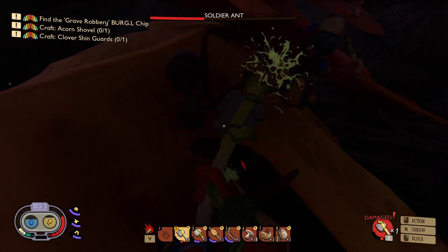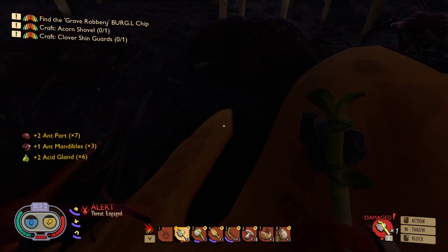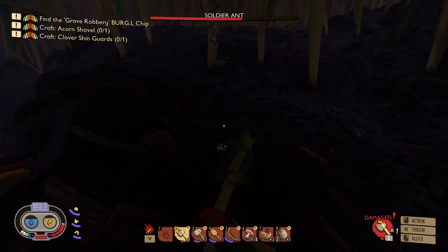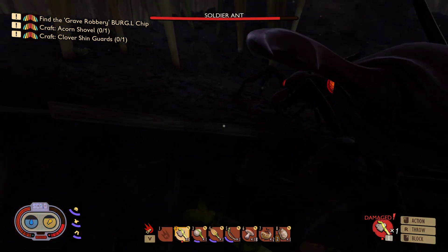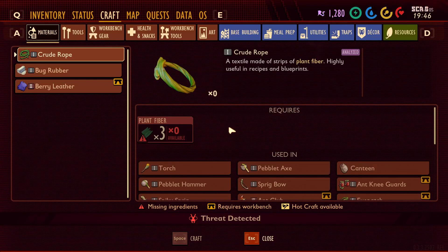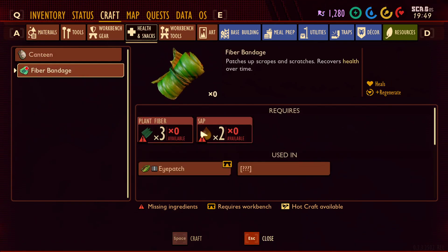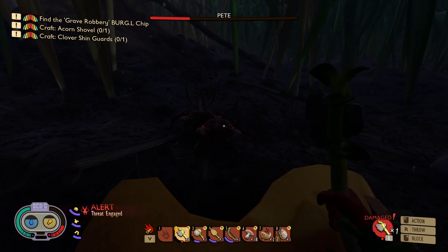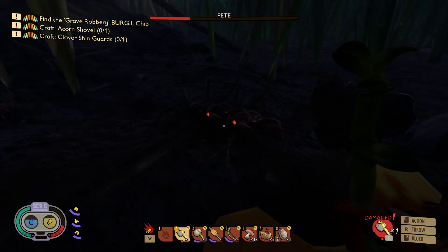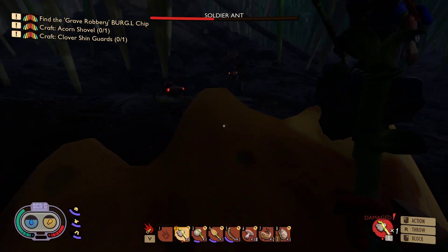Wrong button - okay. Two more. I don't want any trouble ant, I need healing. Same, but I don't have any healing items. I think we can make it actually. Wait - you're low HP as well. They're running!